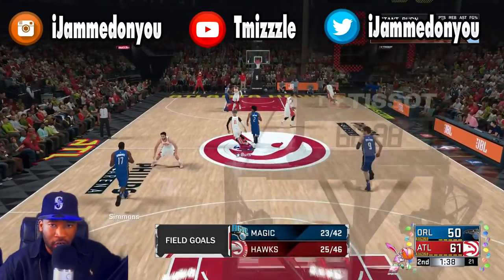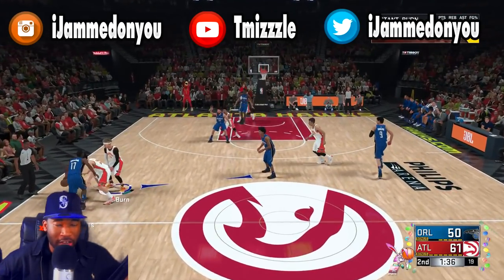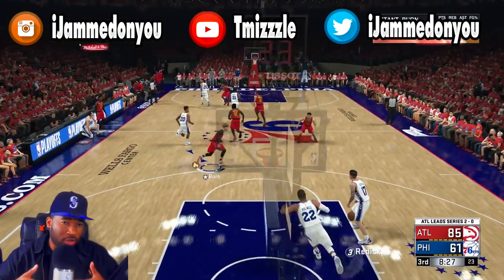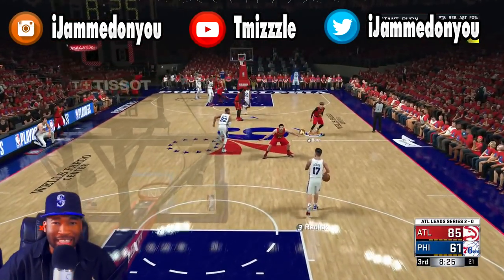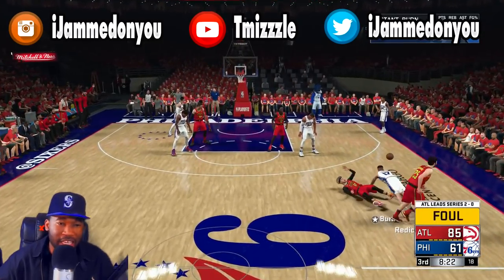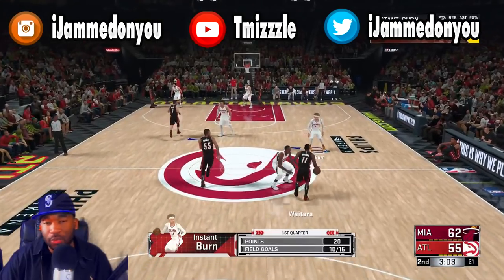What you're gonna do is — the computer is either gonna go to the left side corner of the court or the right side corner of the court, as you're seeing on the screen. All you want to do is set up for a charge right down below the half court line, and nine times out of ten he will run right into you. Sometimes he doesn't, but most of the time he does.